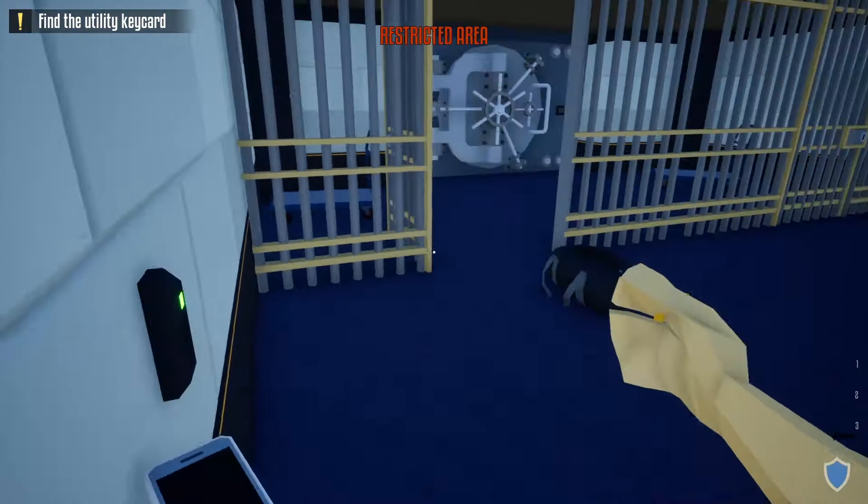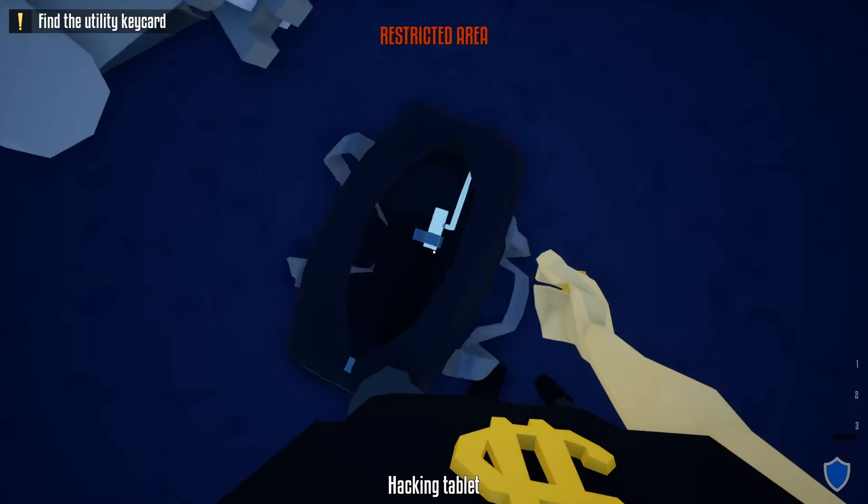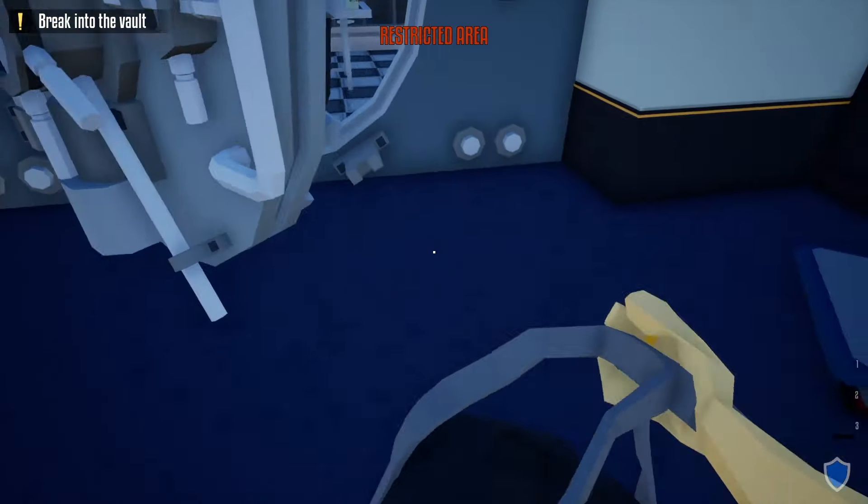In the vault room, we don't have to worry about any guards. Come in here, get our hacking tool, and hack the vault door. Once the hack is complete, throw the hacking tool away.